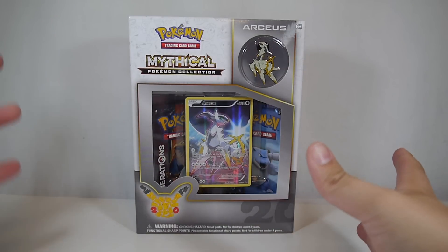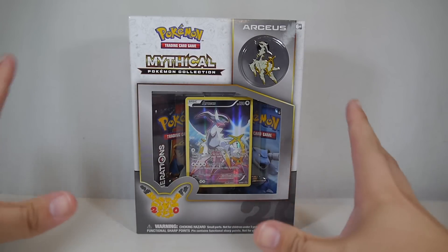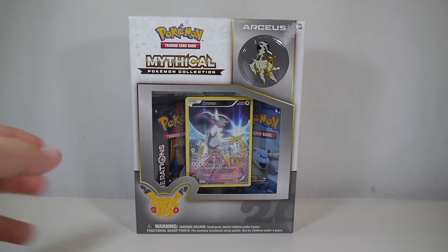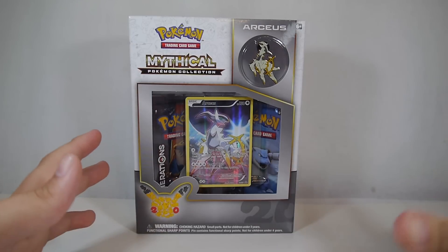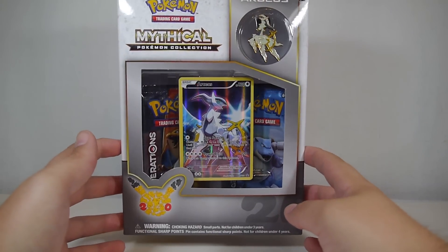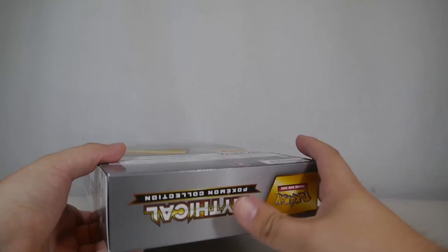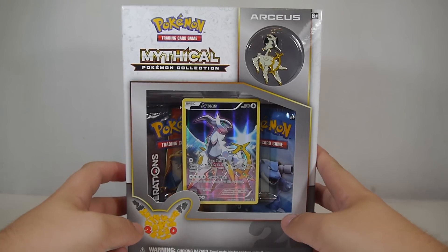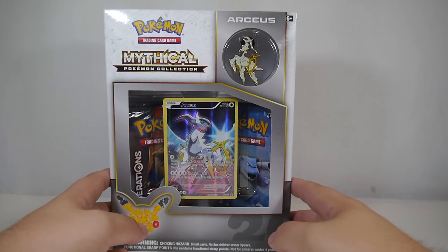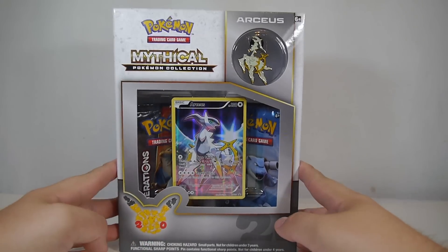This is the next in the Mythical Pokemon Collection. All of August's merchandise is based around Arceus, the god of all Pokemon, the creator. This is about $11.99 to $12.99 depending on where you pick it up. I picked this up at my local GameStop on August 1st when I also grabbed the plush and figure of this guy, which we'll take a look at in the coming days or weeks.